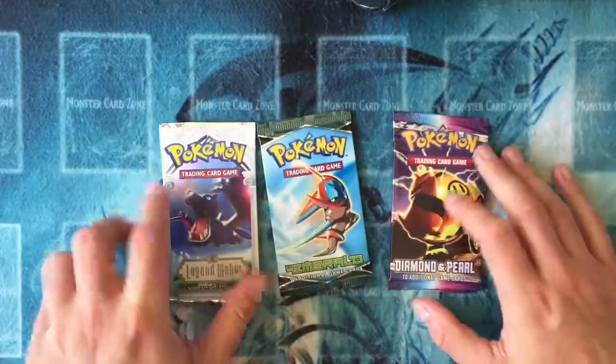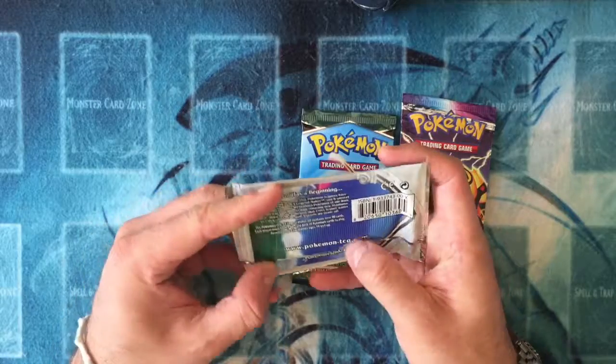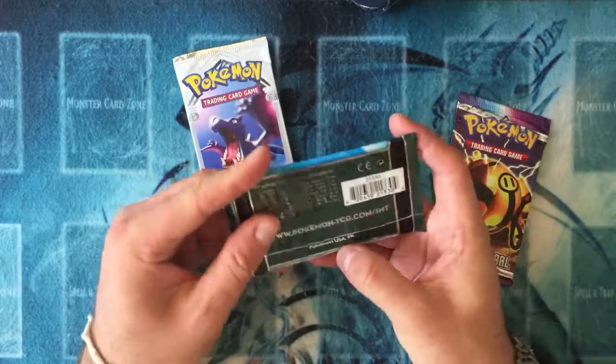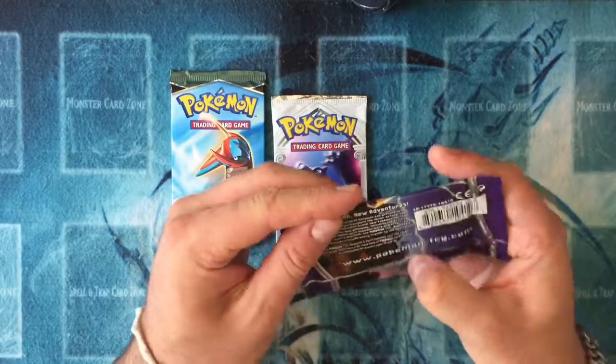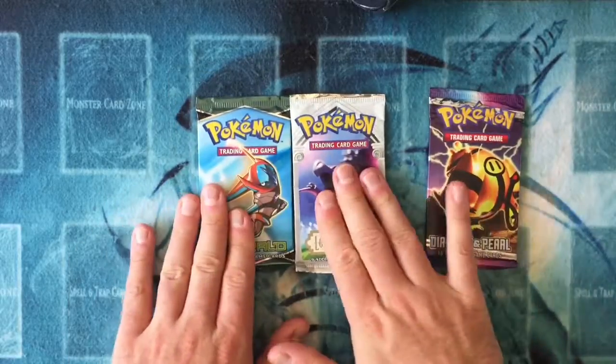And then we have one of the original Diamond and Pearl series. So what years were these from? I think the EX ones were older — I think this was 2006, this was 2005, so Emerald was the oldest. And then I believe Diamond and Pearl was just after that, 2007. So there we go: 2005, 2006, 2007.